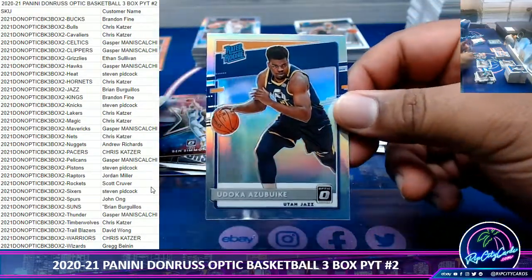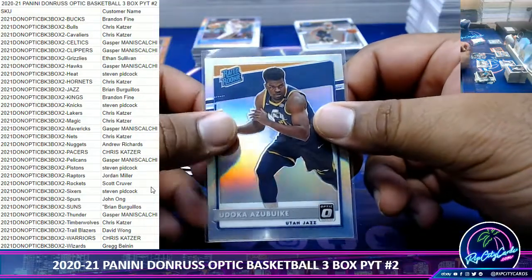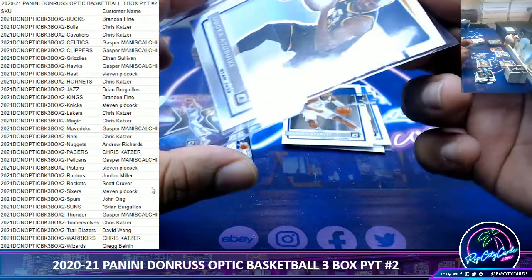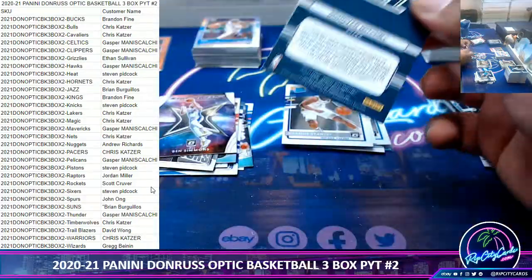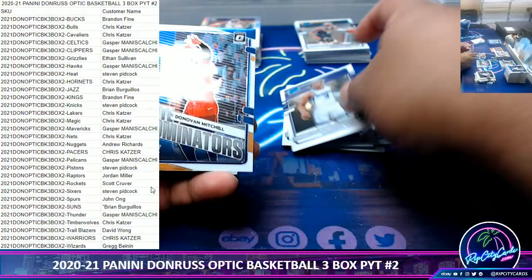Got a Rated Rookie Silver — Azubuike, Jazz. The Ultra Photon insert, I believe, is a short print in this. We pulled two in three box number one — haven't hit one here yet.